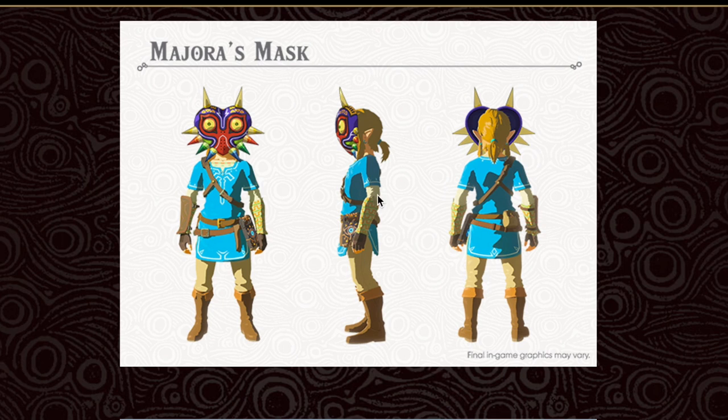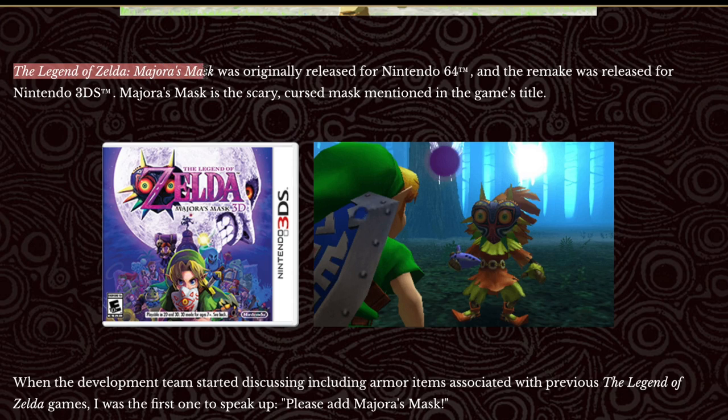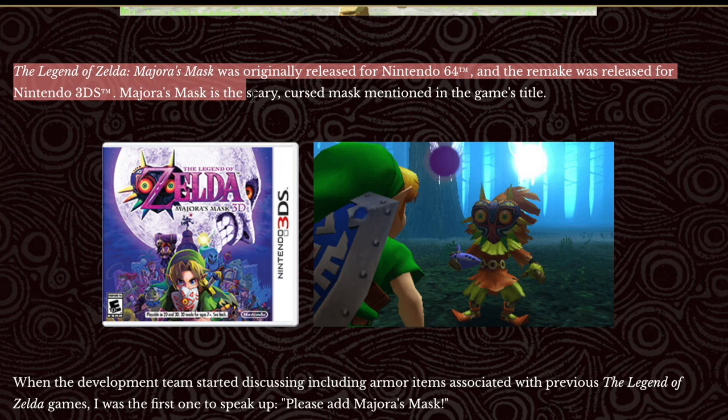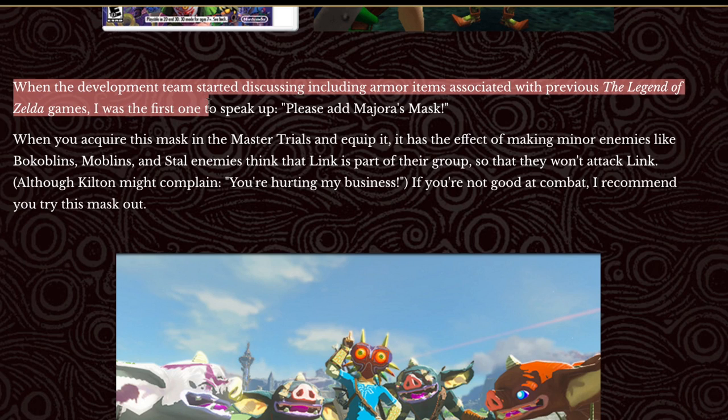The Legend of Zelda: Majora's Mask was originally released on the Nintendo 64, and the remake was released for the Nintendo 3DS. Majora's Mask is the scary cursed mask mentioned in the game's title. When the development team started discussing including armor items associated with previous Zelda games, the producer was the first one who spoke up: 'Please add Majora's Mask!'